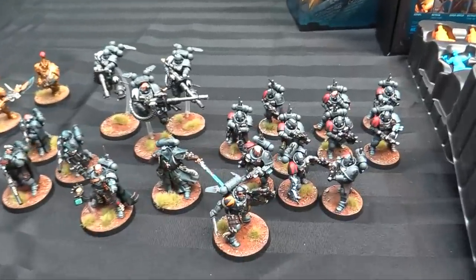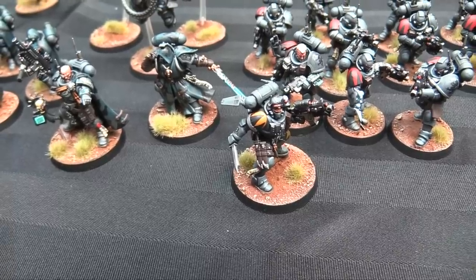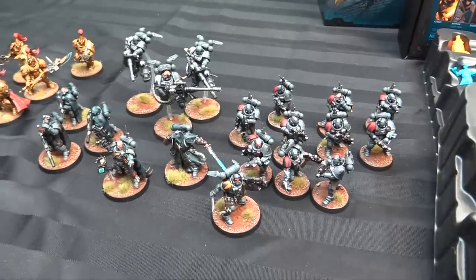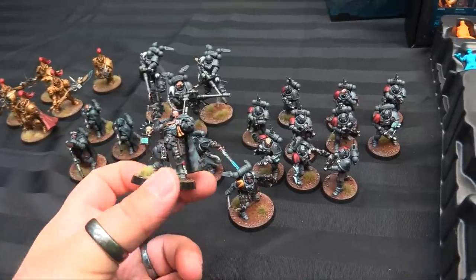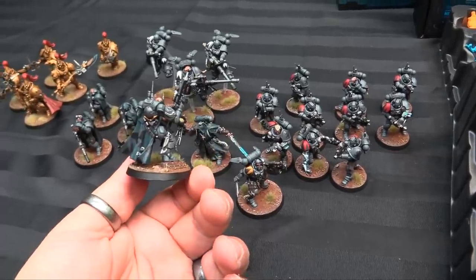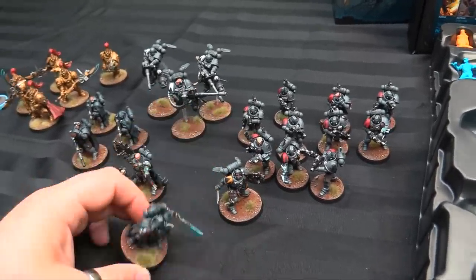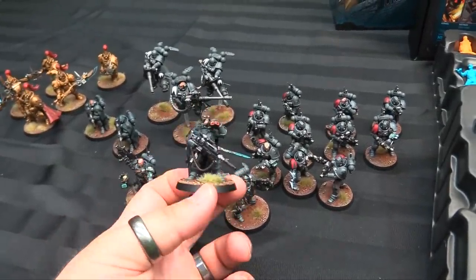And then over here is all my Shadowspear stuff. This guy might be my favorite new Space Marine miniature — this Primaris Lieutenant in Phobos armor. He's like space Batman, he's awesome. When you saw them last they were just airbrushed with gray, and then the metallics were painted out and maybe a couple other colors, but that was it. I did some camo patterns on the cloaks — just a dispersion camo pattern. There's the Phobos Captain, ready to fight with his combat knife, and then we got Mr. Glowy Eyes here, the Primaris Librarian. Again with the camo cloak. Really nice models — these are probably my favorite Marine models done in a while.